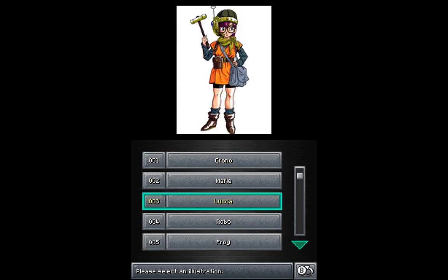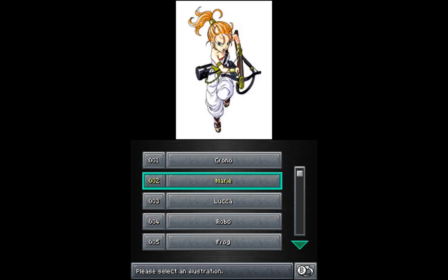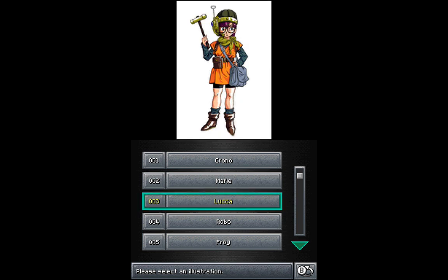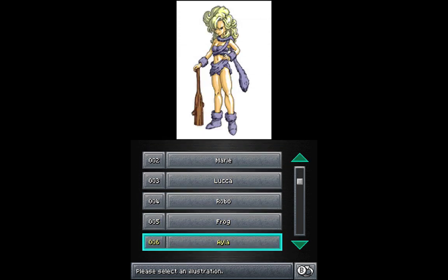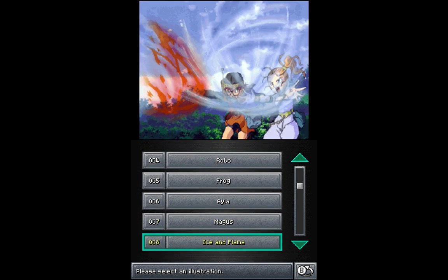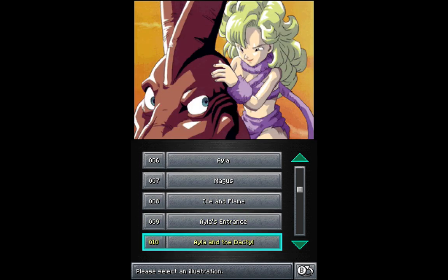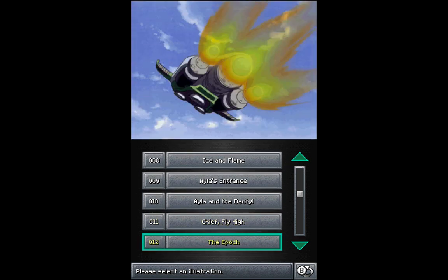We also have concept artwork, so you can kind of see... let me go through this again. You can see what all the characters look like in their concept art. There's Ayla, and Magus looks pretty badass. Ice and Flame — this is their Antipode attack. Ayla's entrance, Ayla and the dactyls. This is pretty cool.